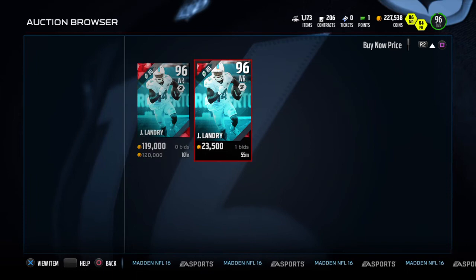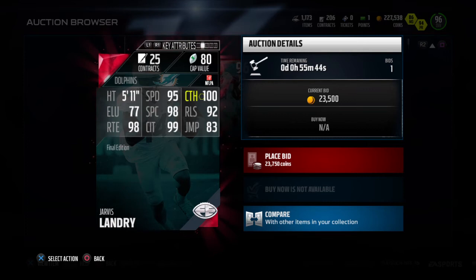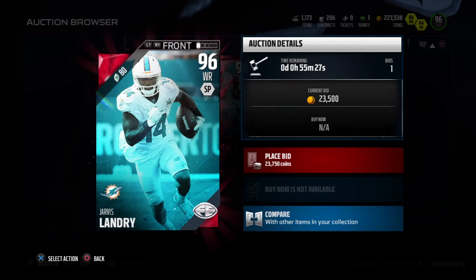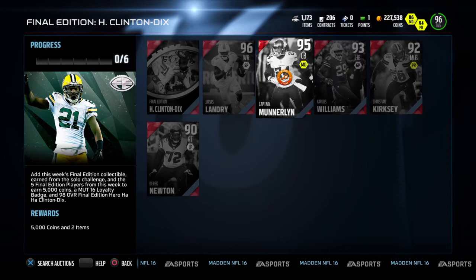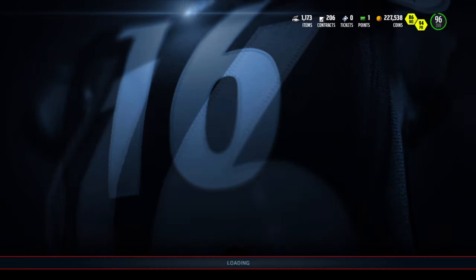Then we have Jarvis Landry, all over the place at 120k right now, but there's one for 23k. This guy's a beast — 5'11, small, but he has 100 catching and 99 catching in traffic, 98 spectacular catch, so this guy is supposed to catch everything. I can't wait to test this out. I'm definitely going to put these cards on the field before I put them into the set. I need this Kirksey and this Carlos Williams on my squad ASAP — those are the two cards I definitely have to go back and get.